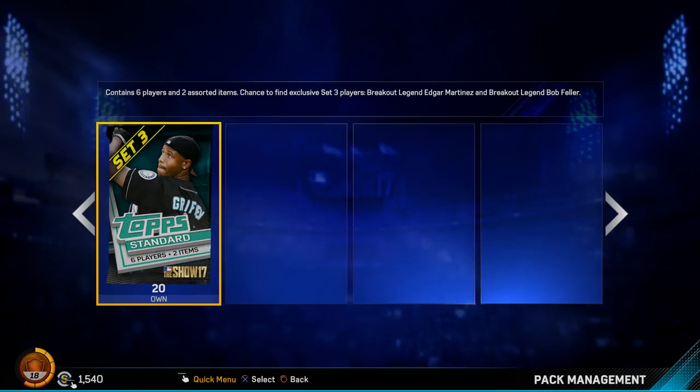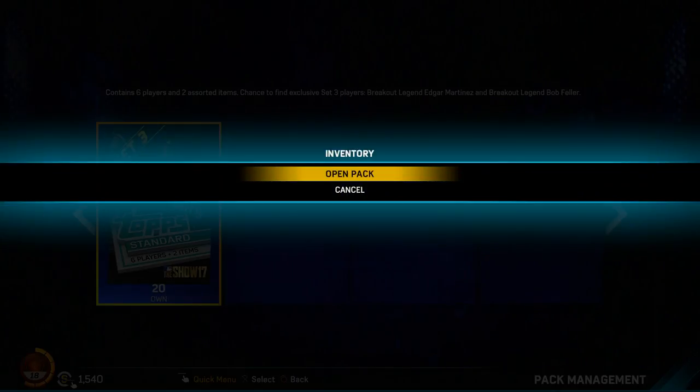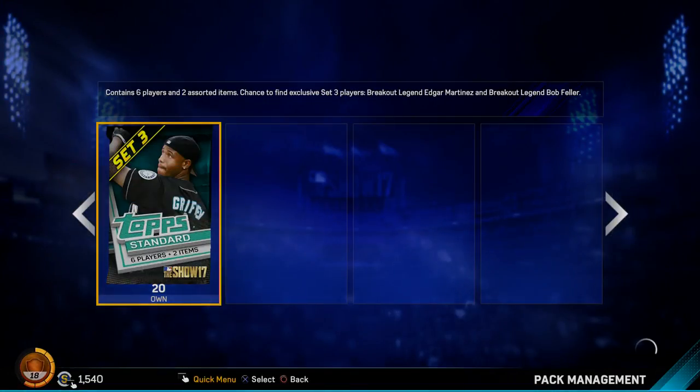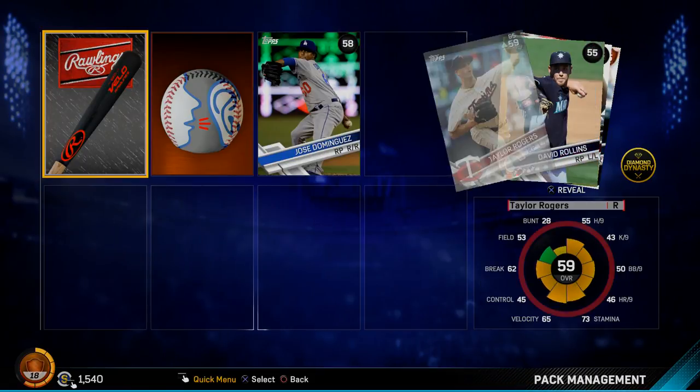I don't care too much about my stubs at this point. I'm not too into Diamond Dynasty — I'm going to get into it this summer more. I'm more into my franchises, but we have 20 packs to open here. Ten of these are the free ones they gave us, and 10 are from the stubs I bought.